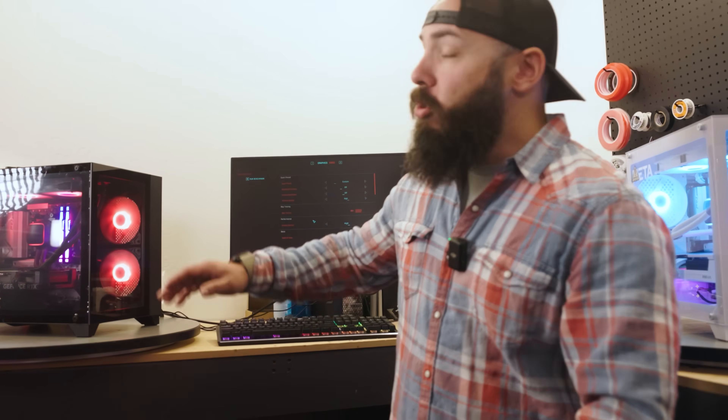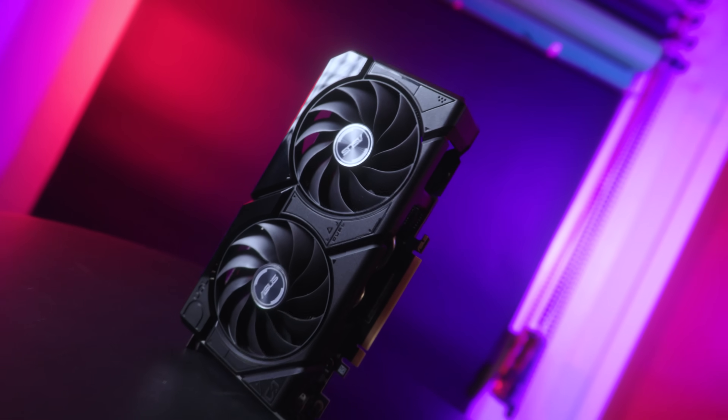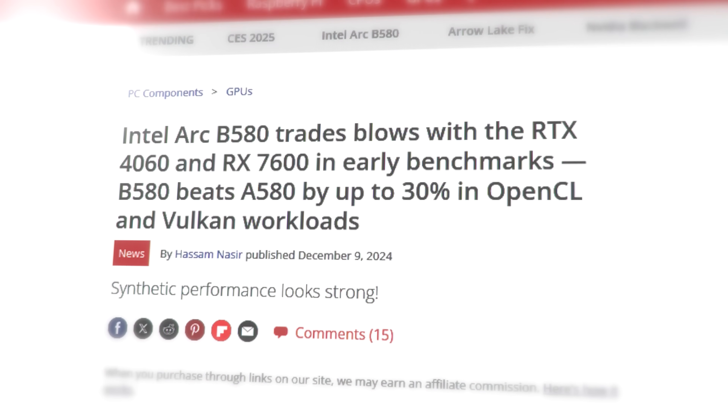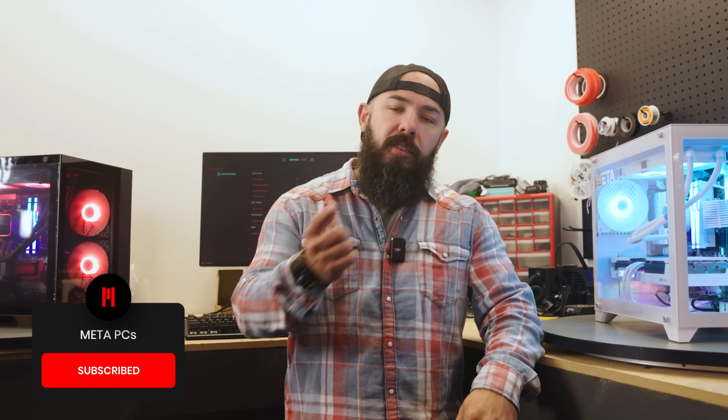To represent Nvidia, we chose the 4060 Ti, eight gigabyte. Intel said their Battle Mage card was meant to compete with the 4060, not the 4060 Ti. Today we wanted to see how close in performance this new Intel card is to the 4060 Ti eight gigabyte, and I have a feeling the difference is gonna be surprisingly small.